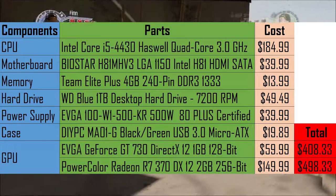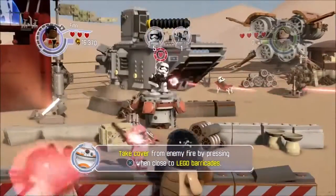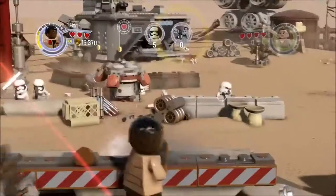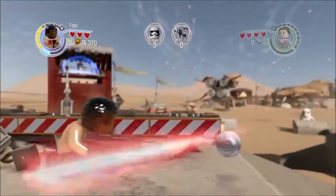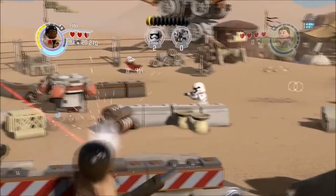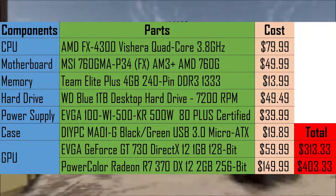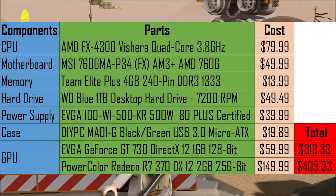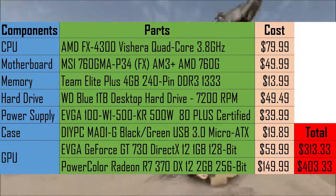On the AMD side, the Phenom X4 9850 is no longer available on the market. Therefore, I went with the AMD FX-4300 Vishera Quad-Core 3.8GHz CPU. That's a big bump in GHz from the 2.5GHz of the X4 9850, which sits at 4 cores. It sets the bar for where you want to aim, which is why I went with the FX4300. There aren't many choices on the AMD side, so this is about as close as I could get without getting something that's a complete piece of garbage.